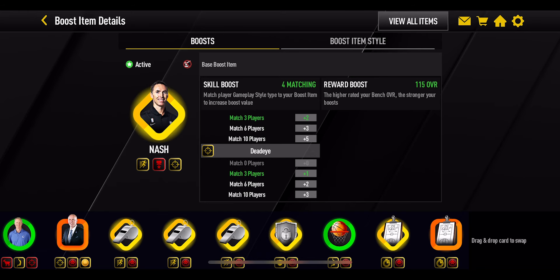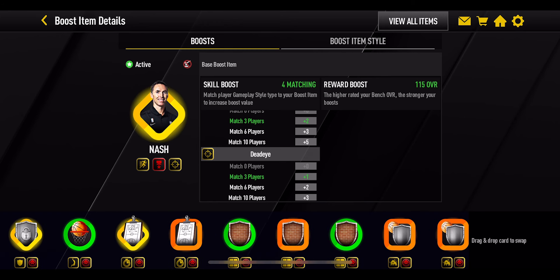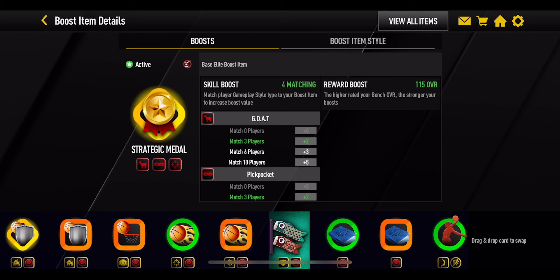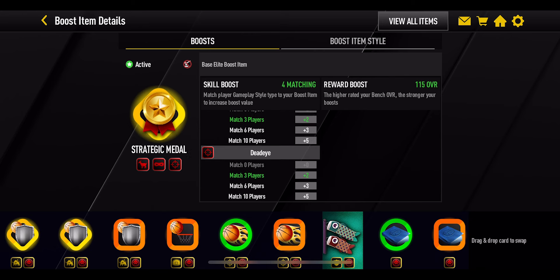We've also got Steve Nash coach, who is fairly decent - a Gym Rat boost, Court General, Deadeye. A lot of these names are for past season boosts, not exactly the same as what they are now. But the best boost I've got in this game at the moment is the Strategic medal - the only medal I actually kept because my lineup was strategic. It's giving out a plus four Goat boost, plus four Pickpocket, and a plus four Deadeye. I'm only matching four players at the moment, so that is giving me plus two stats on everything.